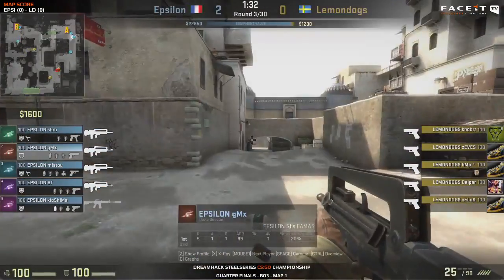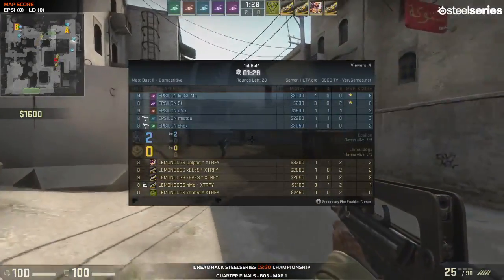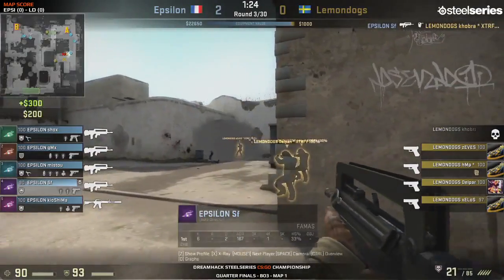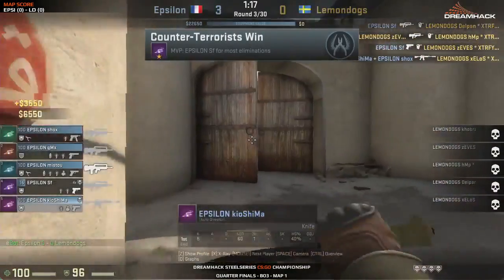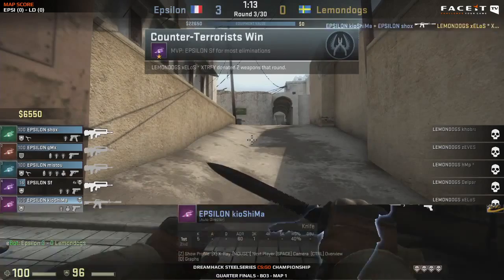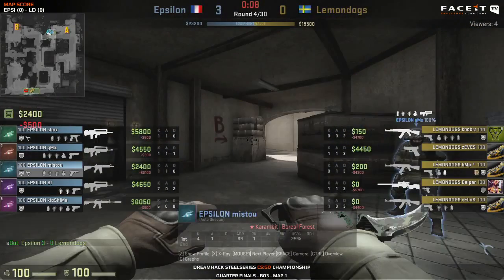We're seeing a full eco coming in for Lemon Dogs - they're just saving for the AWP because they're going to need those AWPs. Delpan has the most money and isn't buying a single thing because he wants that AWP badly - he's a game changer for them. SF again massacring them in these ECOs, gets himself four kills, and this time he's still alive. That's going to put SF on seven kills and give him quite a lot of money.